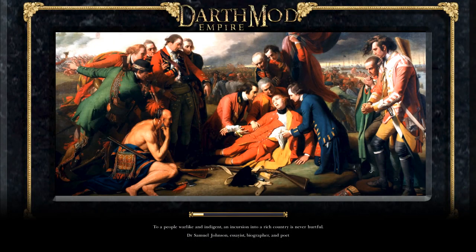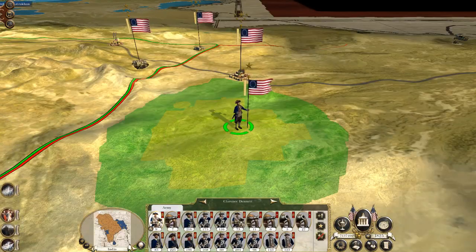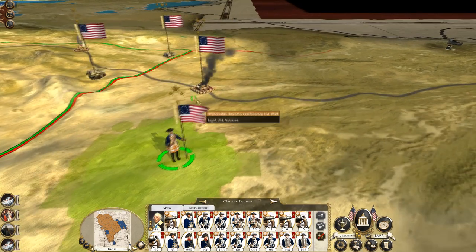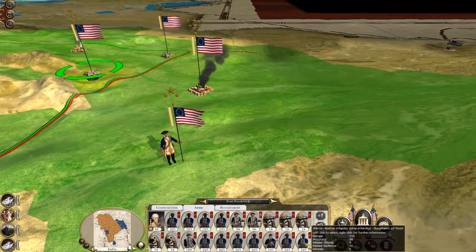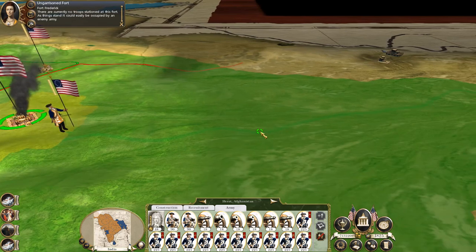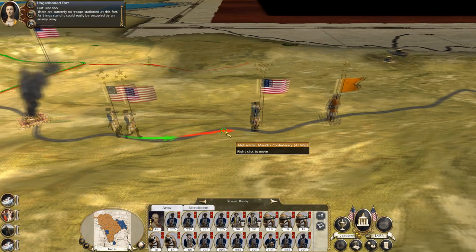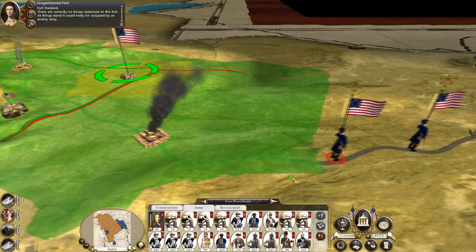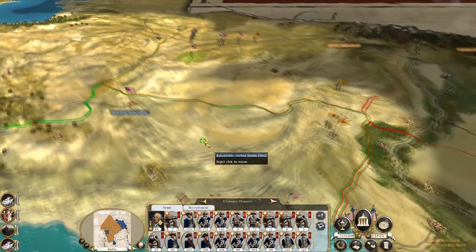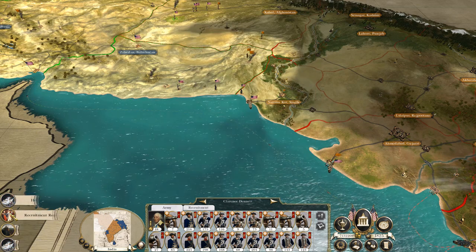So this army might be a bit neutered - they just need a new general. Clarence Dennett. You've knocked them in that direction. This is a supporting army that could easily be occupied by an enemy army. Let's just move out of our forts and drive eastwards. Heroic death of Keith Keats - shot by artillery right off the bat.